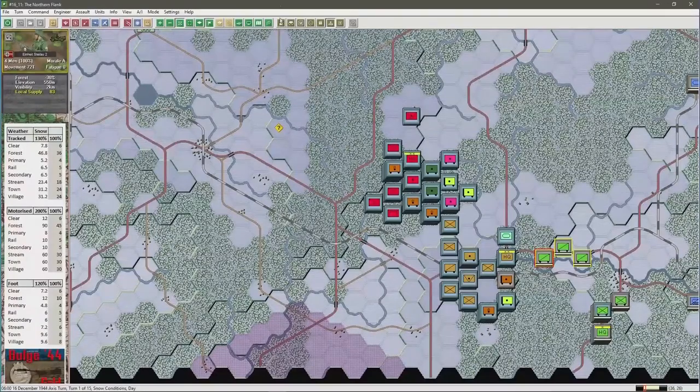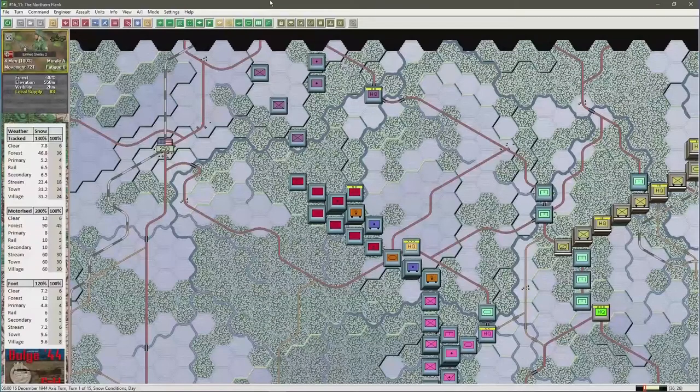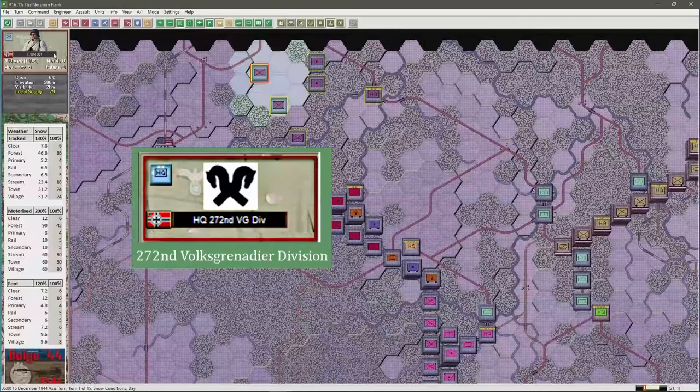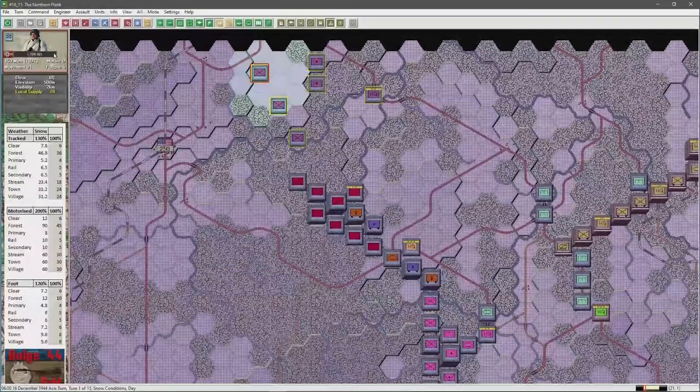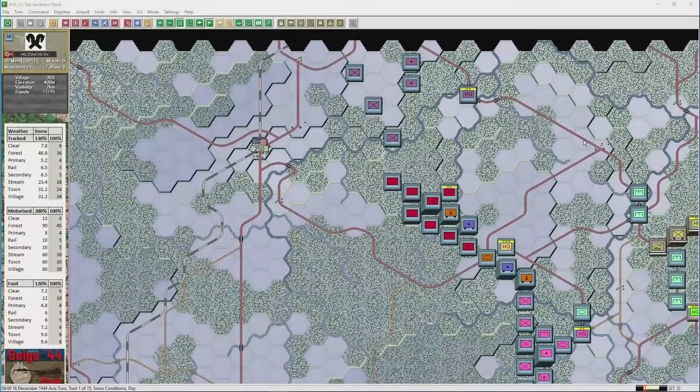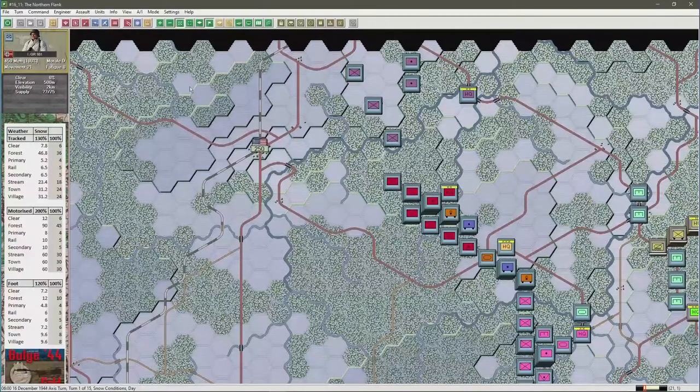Going back to the north of the map, we find in mauve the 272nd Volksgrenadier Division. This division was formed from the remnants of the veteran 272nd Infantry Division, which had barely managed to escape from the Allied offensives following the Normandy landings. Its ranks were filled with up to 50% former Luftwaffe and Kriegsmarine personnel, though it performed credibly due to the large number of veteran commanders and NCOs it retained. At this stage, nothing too scientific — we'll move forward until we make contact with the enemy.